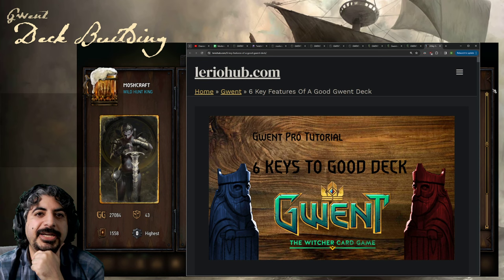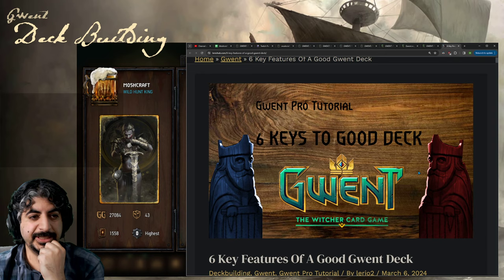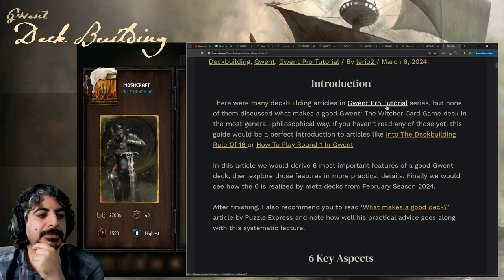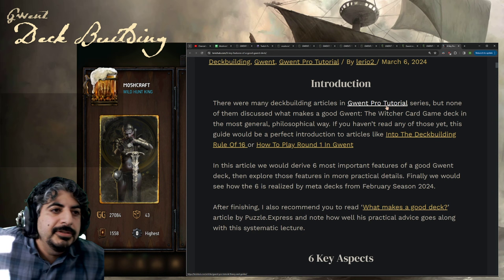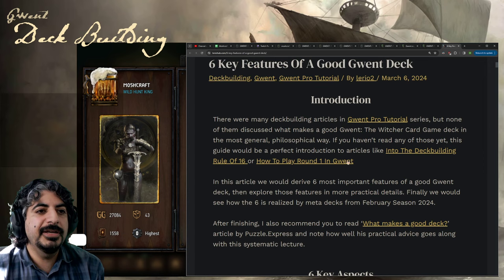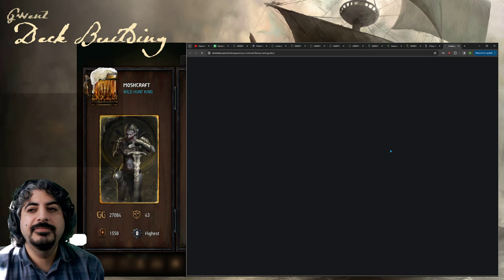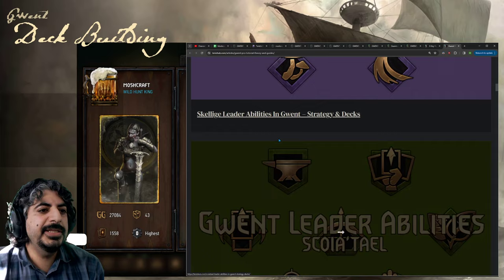Let's take a look at the new article on lyriohub.com — if you don't know the site, you should definitely check it out. This one is about six keys to a good deck and it just came out today. Lyrio had a Gwent pro tutorial series where he talked about some of the advanced concepts in Gwent, including tutoring, the math of thinning, the rule of 16, and lots of other topics worth checking out. All available at the URL I'll put in the description.